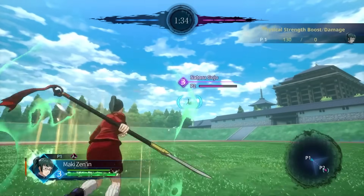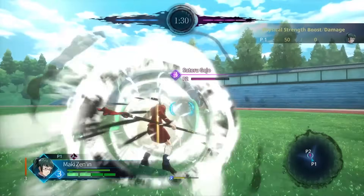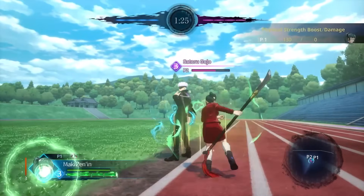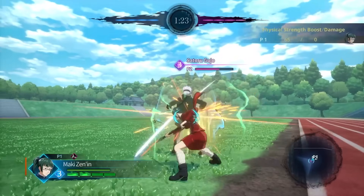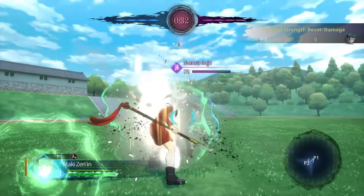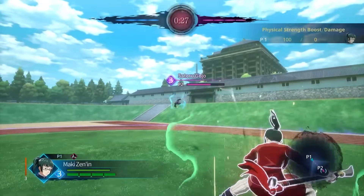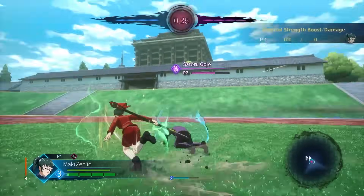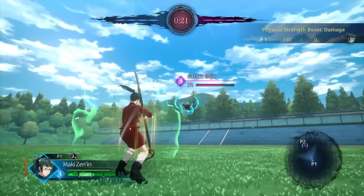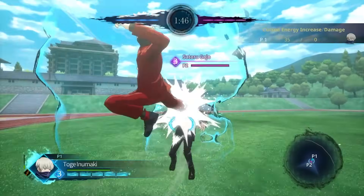Maki is a bit of a weird one because to get the most out of her you have to use cursed energy, and the point of these combos is to gain cursed energy. Her most efficient way of gaining meter is her joint attack button, which gives her 130 cursed energy — enough to get some combo cancels going. As a Maki main, make sure you're fishing for those joint attacks whenever you see the opponent blocking. By the time you do your joint attack twice you're pretty much at max meter.